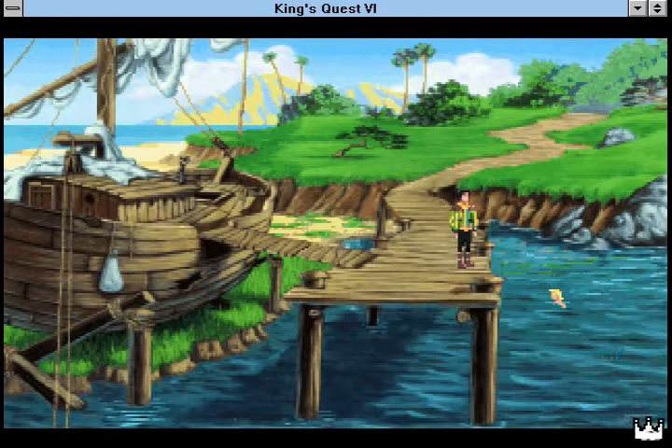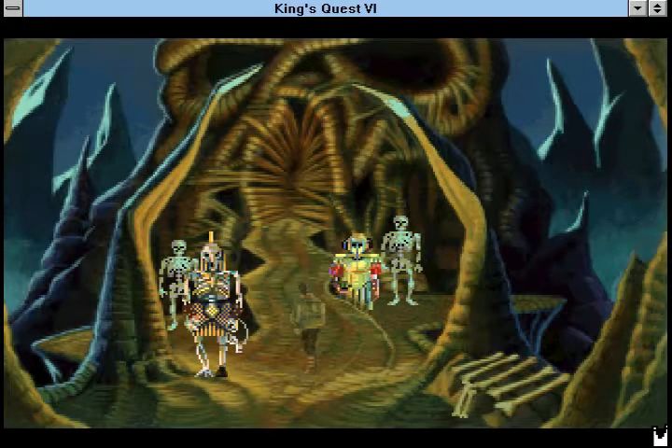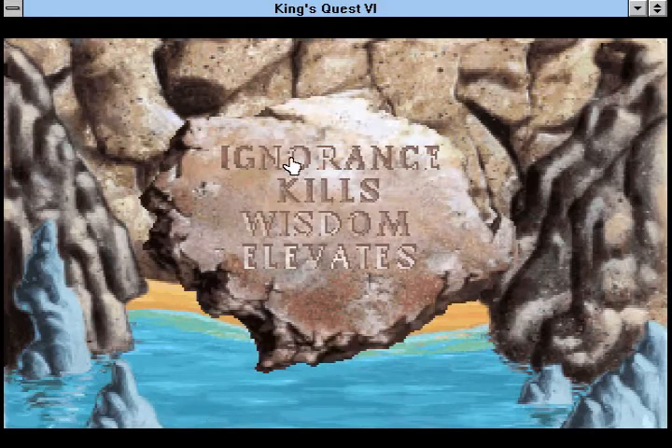Considering the poor condition of the shore, it looks like the easiest way to get into the water is just to jump off the pier. This is definitely a good thing, though, because you will be dying in this game a lot.